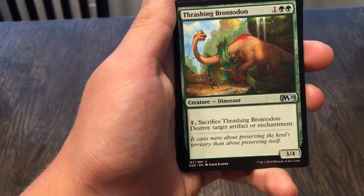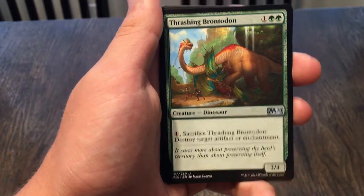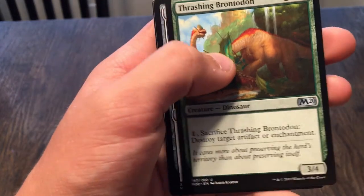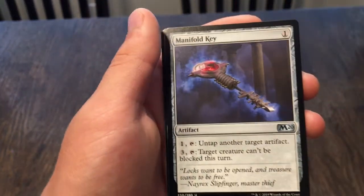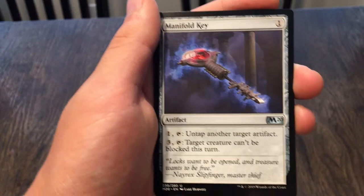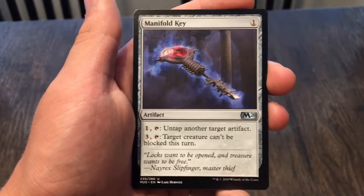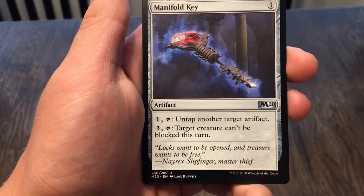Thrashing Brontodon: a 3/4, pay one and sacrifice it to destroy a target artifact or enchantment. Manifold Key: pay one and tap it to untap another target artifact. Pay three and tap it — target creature can't be blocked this turn. That's not bad.